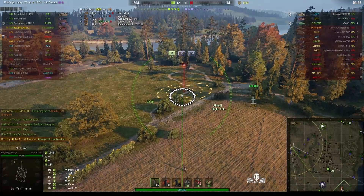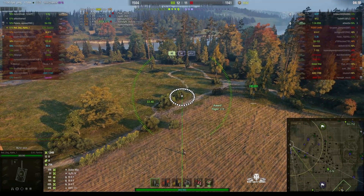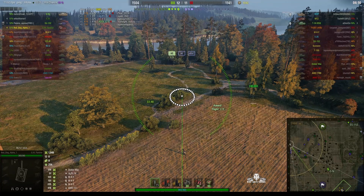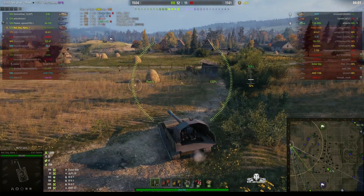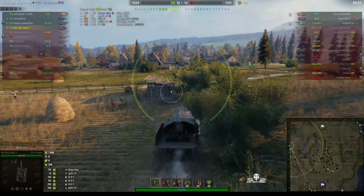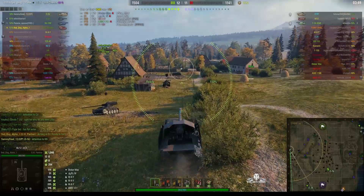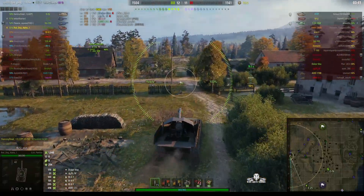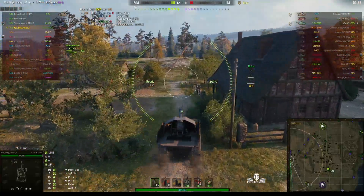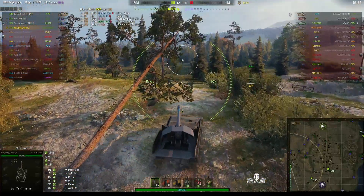The SU-152 is protecting our cap at the moment — that's the reason he hasn't moved out of his position. But he is moving now, trying to come down the east side of the map. He might unfortunately stumble upon the T-34-85M who might finish him off. An 85mm round can go through the armour of an SU-152, so that's a little dangerous. The SU-152 has gone past the point where he last saw the T-34-85M and he's not there.